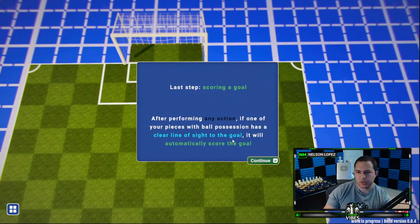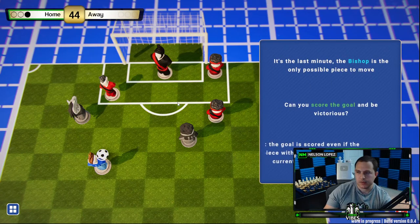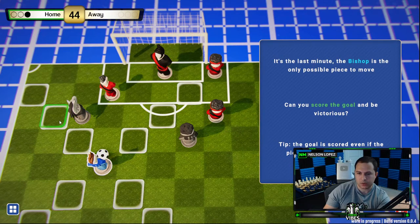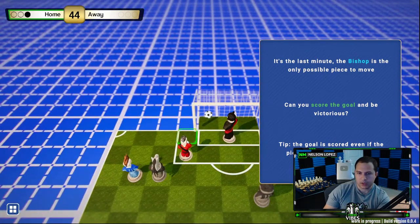Last step — scoring a goal. After performing any action, if one of your pieces with ball possession has a clear line of sight to the goal, it will automatically score. So rooks and queens are probably the best because they have the straight long range. The bishop's the only possible piece to move — can you score the goal and be victorious? It looks like I can go over here and kick it in. That's kind of cool.